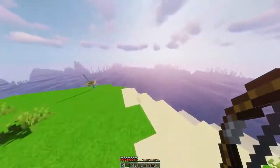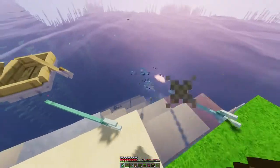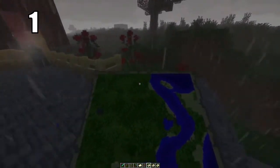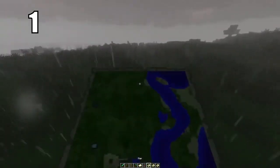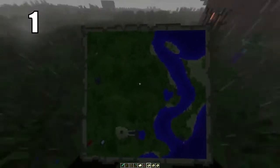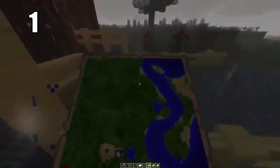Finally, the number 1 survival tip: make yourself a compass and a map. These are by far the most important tools you can have, especially if you're new to Minecraft. A map will mark out exactly where you are, where your house is, and the general vicinity of the surrounding area. The compass will give you the general direction you need to head in order to get back home if you go too far. These two tools in conjunction will make it so you never ever get lost in this game.